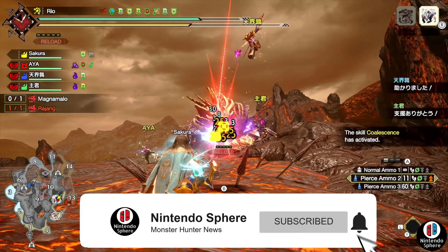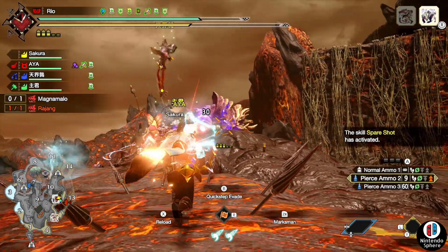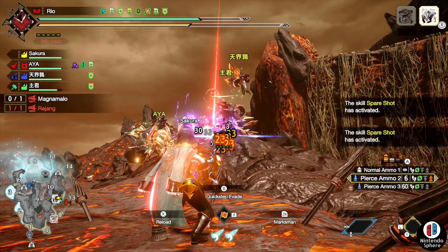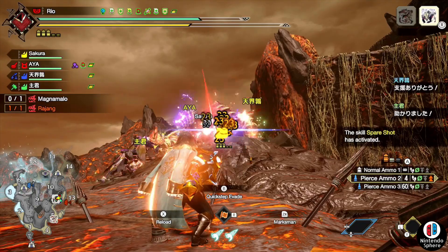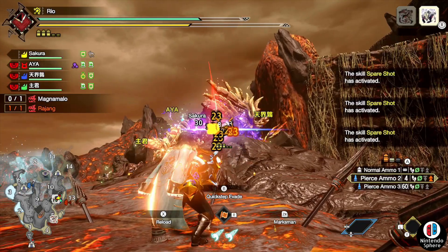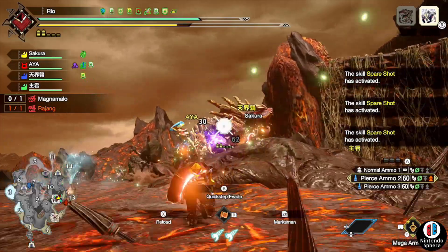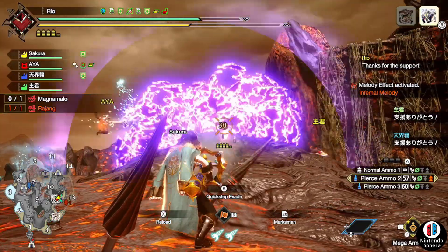Capcom went ahead and dropped the second to final set of event quests. This week we just got one — in the past recent weeks we've been getting a lot of double event quests. Next week we expect to get two more event quests, one of which is a brand new hazard event I'm really looking forward to. For now, what we have is one brand new event quest with an amazing set of rewards that you guys are certainly going to enjoy.